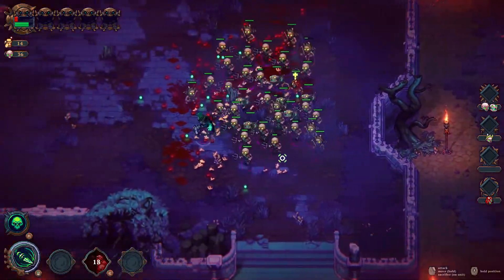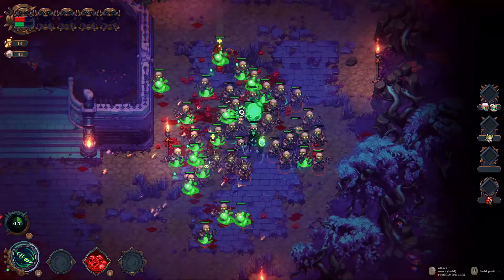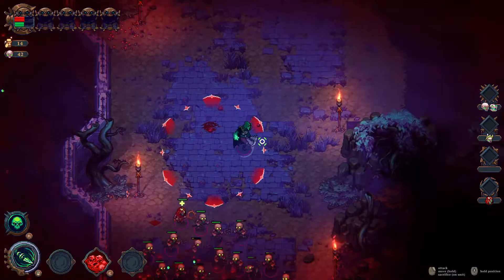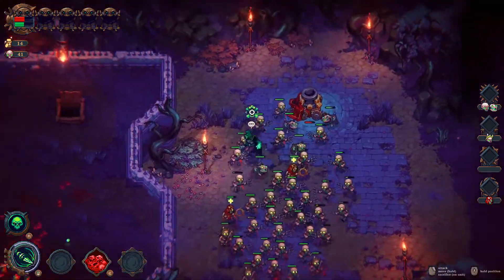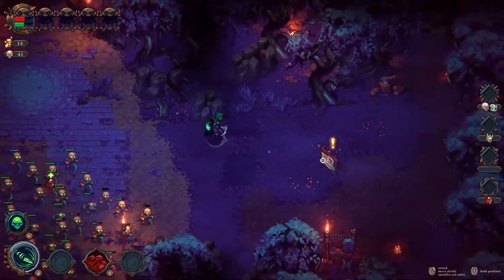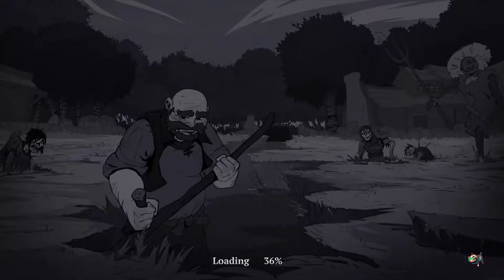We have an army of 36 right now. We can't raise enemies in mid-battle. Now we have 42 — you can see the amount of enemies you can have on screen is huge. Oh, they have traps — that's cool. Careful, you can move them by right-clicking as well. We've finished the tutorial of the demo! We raised 116 zombies — well, skeletons we can say.